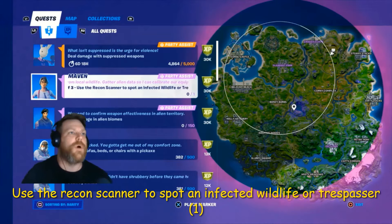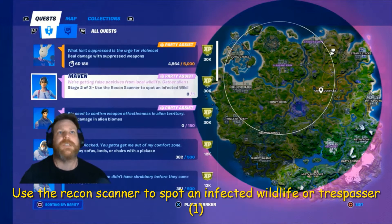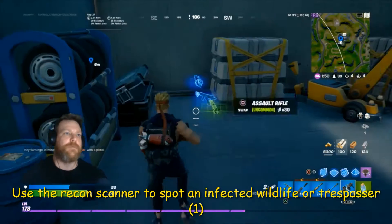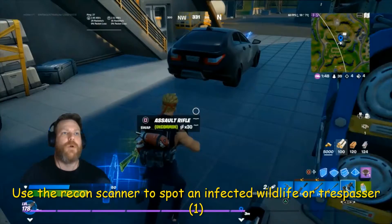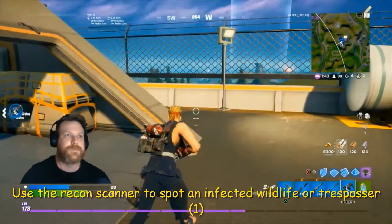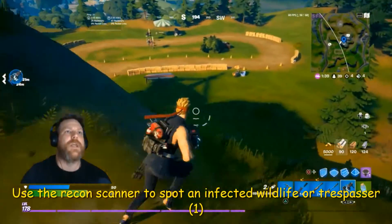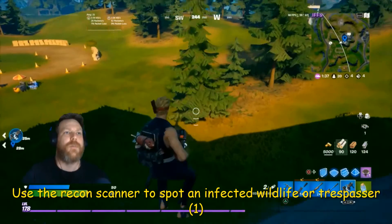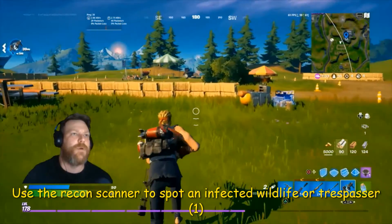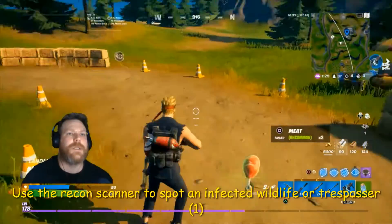Next one now — this one is use the recon scanner to spot infected wildlife or trespassers. I've come to this satellite station here and found two of them. There's one and I'm holding the other one. I always find that if you come to these satellite stations you will find them. Now the trespassers are the aliens that are in the spaceships. There's a lot of them at Holly Hatchery.